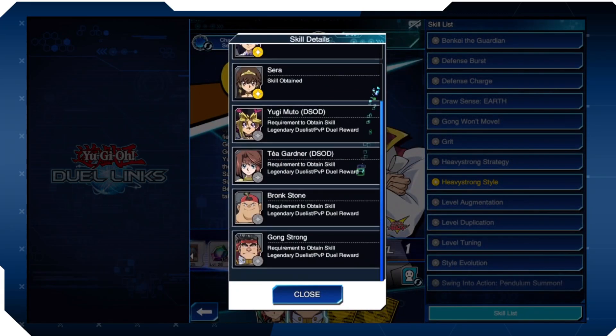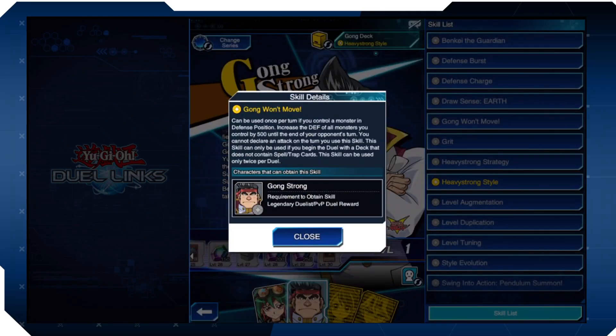Defense Charge — also called Gong Won't Move. Once per turn, if you control a monster in defense position, increase the defense of all monsters you control by 500 until the end of your opponent's turn. You cannot declare an attack the turn you use the skill. Deck must not contain spells or traps. Usable twice per duel. It's kind of like an improved Ties of the Brethren, but you can't attack. Super Heavy Samurais still want to attack once they're out, so this skill isn't really worth using.